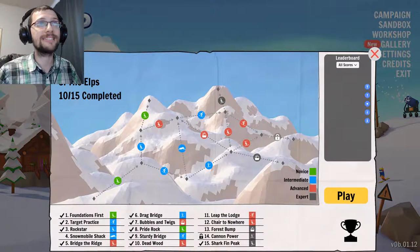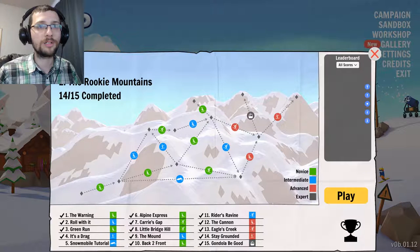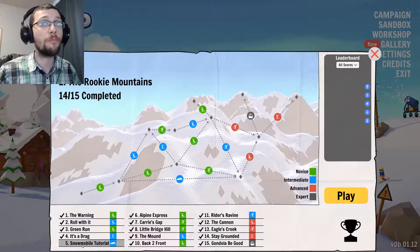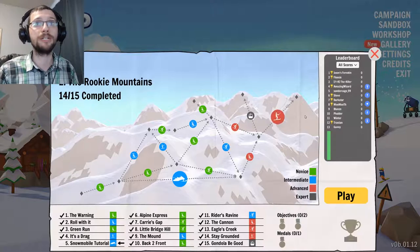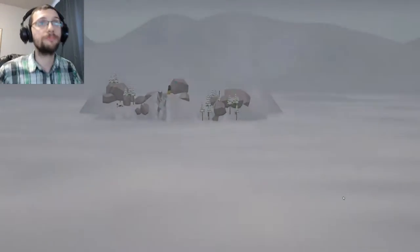Anyway, let's get into the campaign. Can I go to this new mountain? That's tutorial. Oh, right here — there's a new level on the rookie mountain called the snowmobile tutorial. I feel like we need to do it because I've never done the snowmobile. So let's just do it. Let's go. Should be fun.